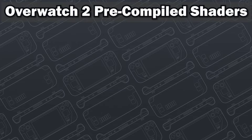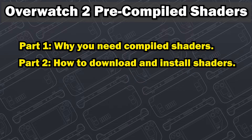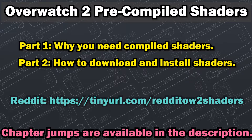Hi everyone, Shane R. Monroe here. Today's video is in two parts. In Part 1, we'll show you why you want to download pre-cached shaders for Overwatch 2, which will include gameplay showing the distinct stuttering that happens when you play without shaders. In Part 2, we'll show you how to download my compiled shaders and copy them to your system so you can see the immediate improvement. There will be chapter jumps in the video description to help you get where you want to be, and I will also include a link to my extensive Reddit post on the subject in the description below. Let's get started.